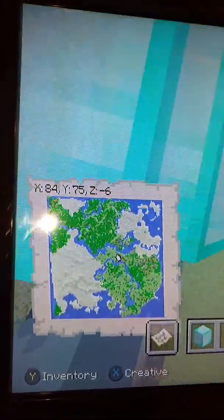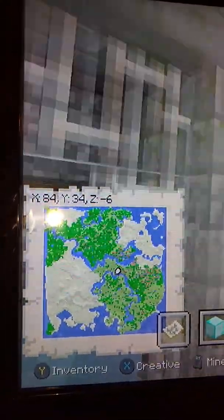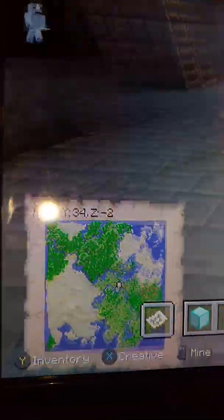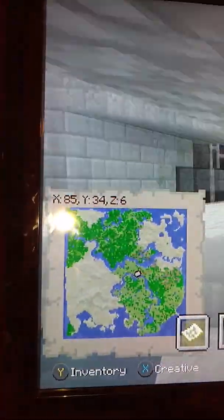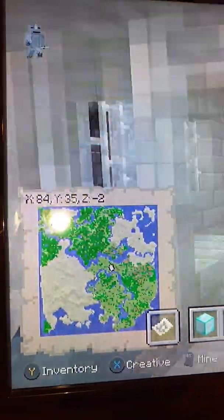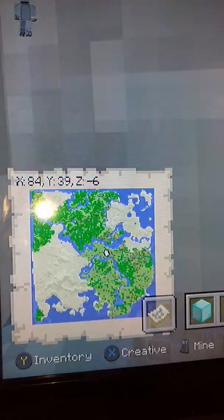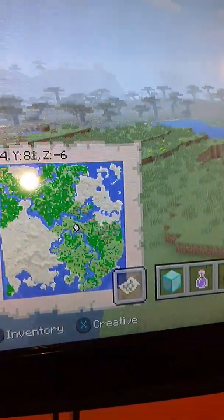Now if we just go straight ahead up here — I think this was the seed where I couldn't find any libraries, so I do apologize about that. This area is at X 84, Y 34, Z minus 6. Yeah, I couldn't find any libraries on this one — not even one. So you will have to find them on your own.